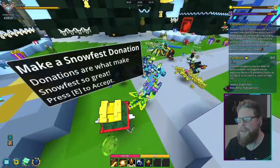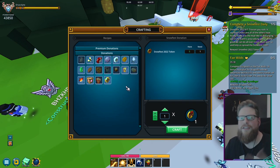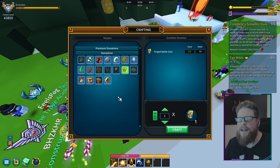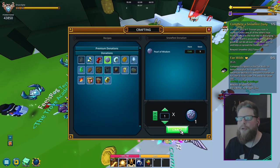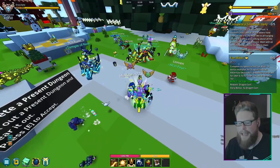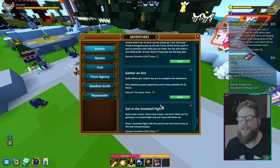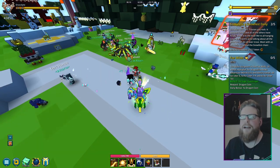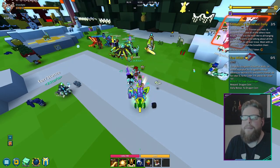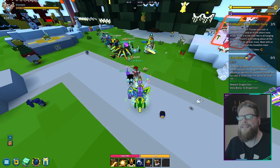The donation station is right here, and you can donate whatever you want. I'm going to go with the pearls. Some options are good and some are pretty bad, so it depends on what you want. That's going to complete that quest. I'm also going to do one more tree dungeon, some more present dungeons, and then jump into the snowball fight. The snowball fight is actually pretty fun. You don't even have to win it — that's the most amazing thing.